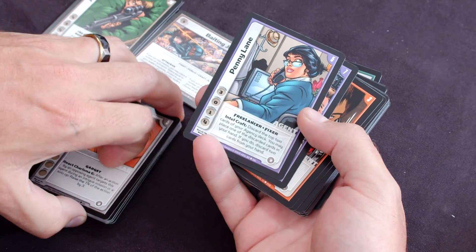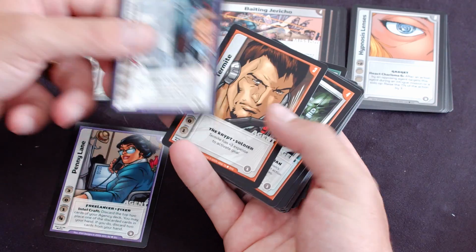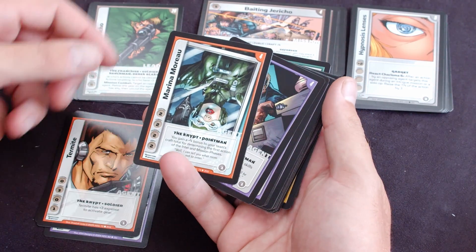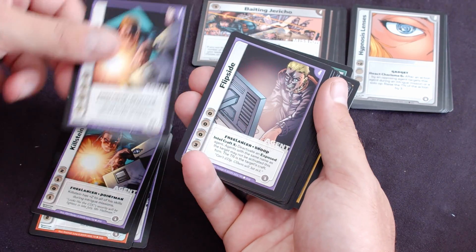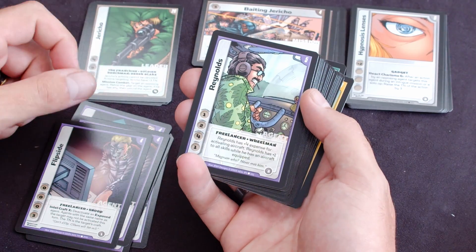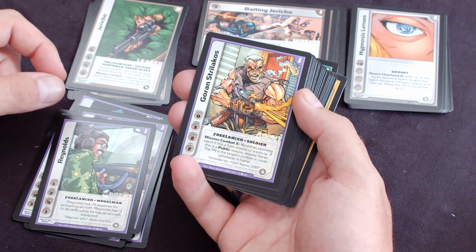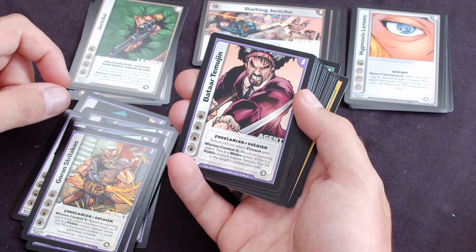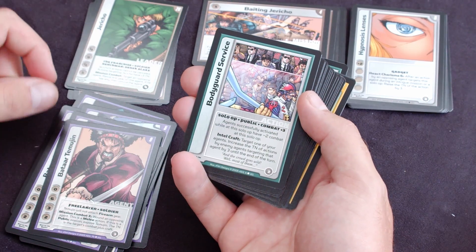Then we've got some agents: Penny Lane, Steven Greer, Steven Greer, Termite, Marina Moreau, Kilstein, Flipside, Reynolds, Garen Strelikos, Batar Temujin, and Corrosion.